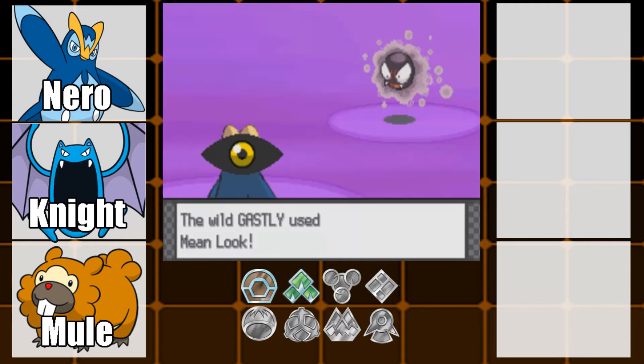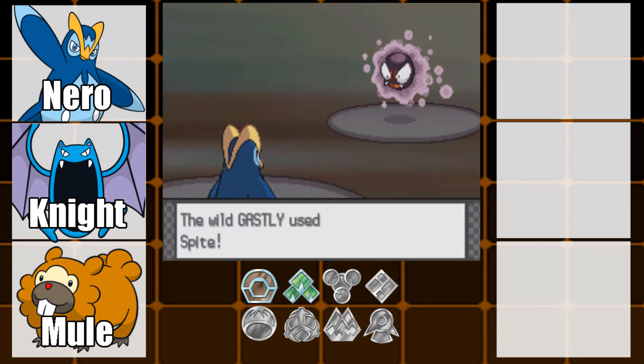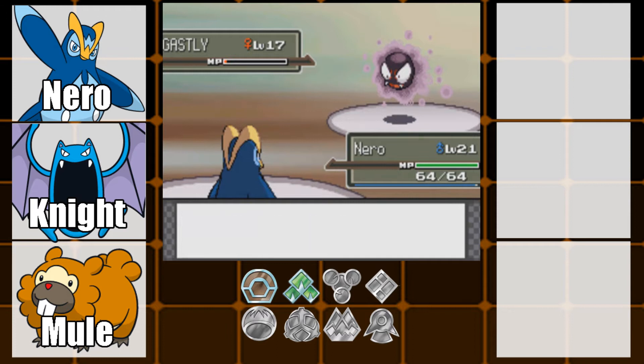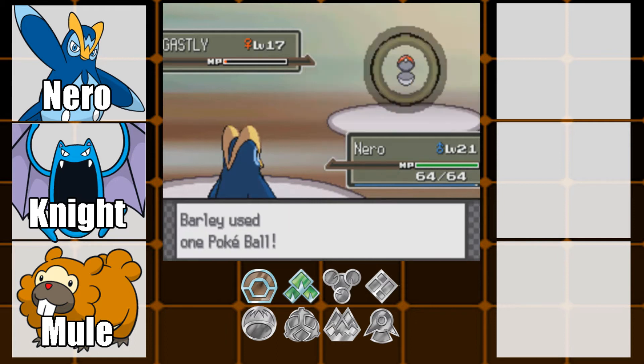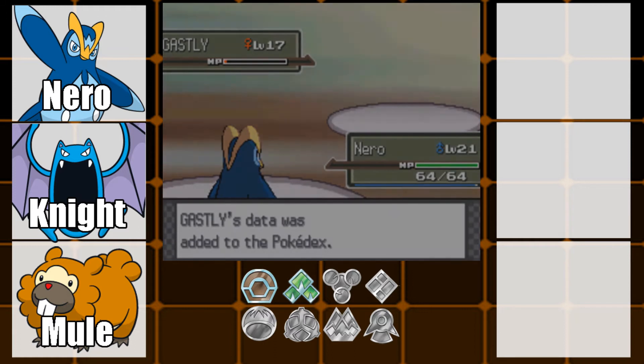So Gastly is going for a real look. Gastly is going for Spite, which will lower out the PP. Lowering PP is not too bad because I barely use any moves. So let's go for Night Shade and then we should capture this thing — it's on about 2 HP. There we go, Gastly was caught.